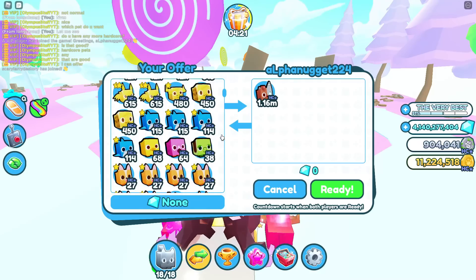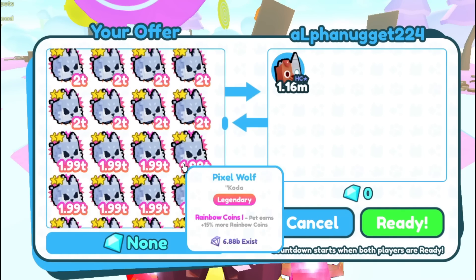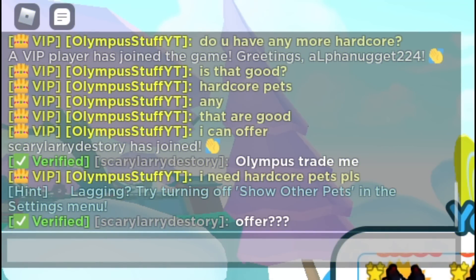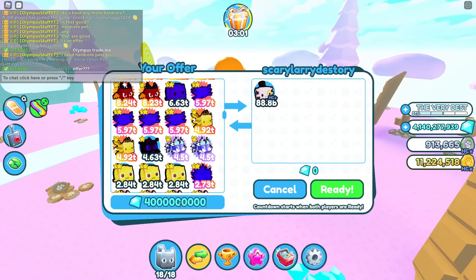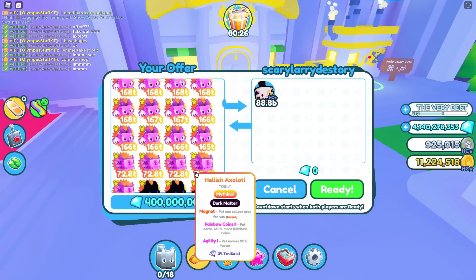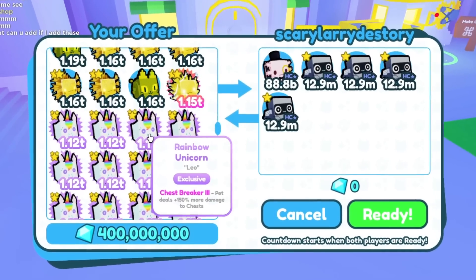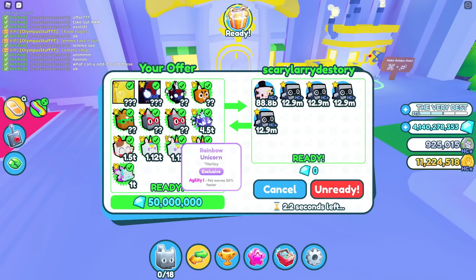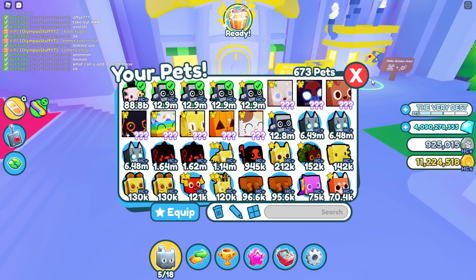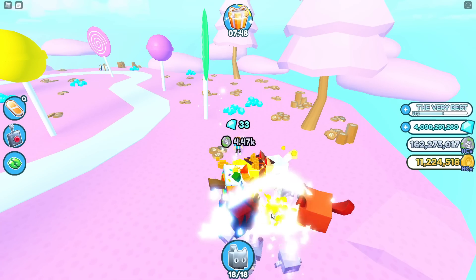Cyborg dog — I might be overpaying, but I'm probably going to have to offer some exclusives since this is exclusive. Rainbow unicorn for the cyborg dog — that's a perfect trade. Why would you cancel the offer? Let's offer my entire inventory of gems, 4 billion gems. How about a storm axolotl? Rainbow unicorns, fairy queens — this is a whole bunch of exclusives just for a fancy axolotl. He's offering me some good pets now. Let's add rainbow unicorns. Huge rock, hell rock, and huge slept near — some exclusives for a strong fancy axolotl. Yes! A strong fancy axolotl. Now that I've got a super strong pet, this should be easy. We got it guys!